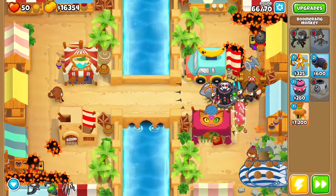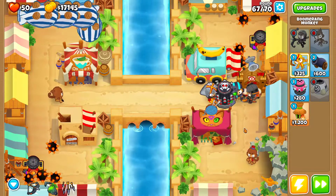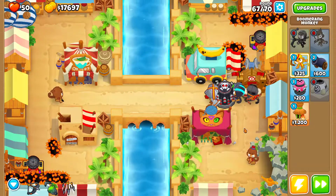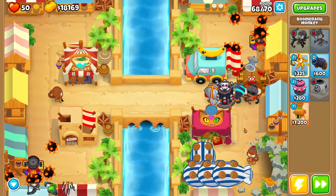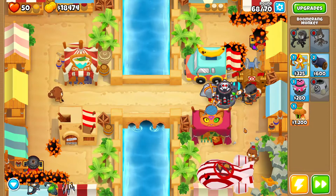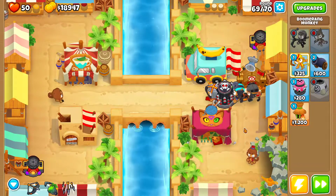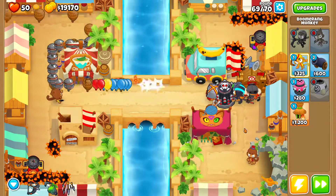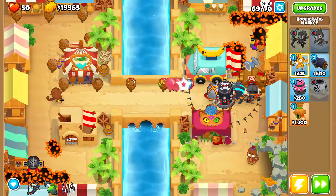Round 70 is pretty easy — just some MOABs and ceramics. Even with doubled bloons you should be able to make it without using any abilities. That's the strategy for this map. In my opinion this is the hardest map in this week's Odyssey, which is why I wanted to show a detailed strategy. You'll need the specific crew setup I described at the beginning — without it you may need to use Monkey Knowledge, Continues, or a different strategy. Hope you guys enjoyed — see ya, bye-bye!